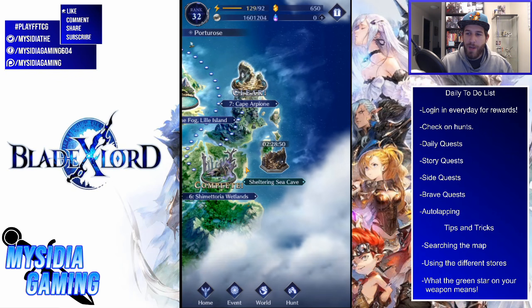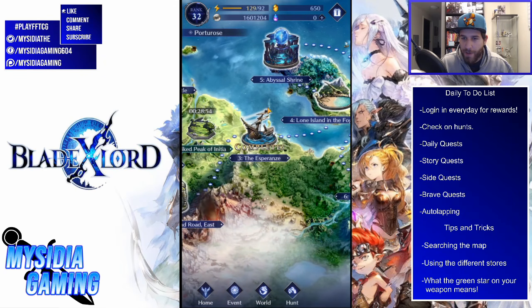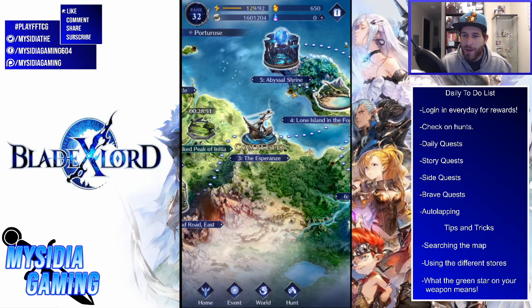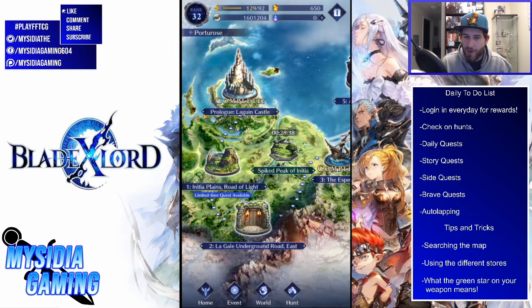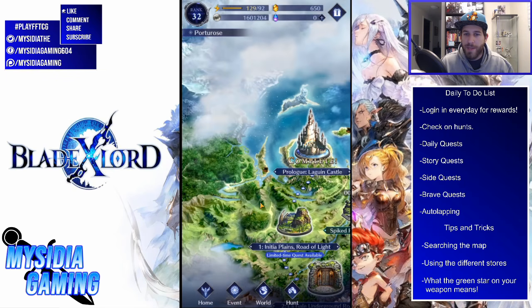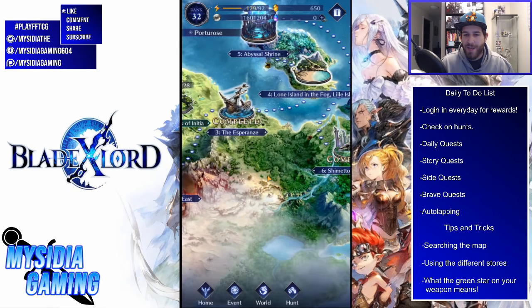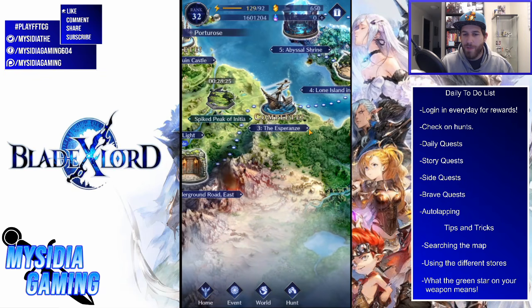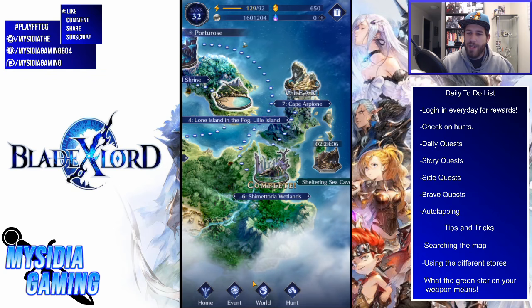There are also other things on the map you have to search really carefully for. For example, look at the Abyssal Shrine — right below it there's a little treasure chest. There's another one on this island, and another one over here. When they're closed they'll look like a small brown chest. Do not miss these — they can be hard to spot. I didn't even know one existed until I saw someone post on Reddit. The rewards for some of them are crazy — I opened one and got about 30 weapon summon tickets.